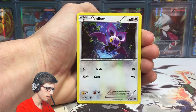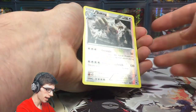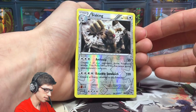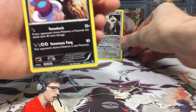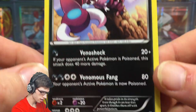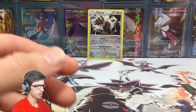So we got a Lickitung, a Noibat, a Clefairy, Energy Switch, got the Reader, a Slaking — that one is a Reverse Rare and is also a Holo Rare in the set. And a Drapion Regular Rare. So nothing too wild out of that Furious Fist pack, but that is okay. It's got 110 HP with Venoshock and Venomous Fang. Not bad. So Furious Fist couldn't come through for us — no Hawluchas, no Seismitoads out of that one.